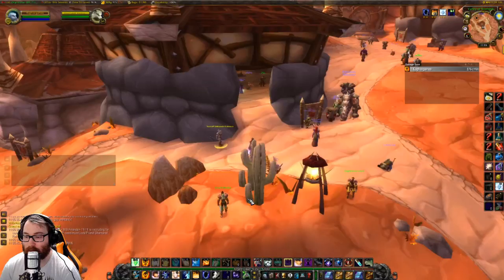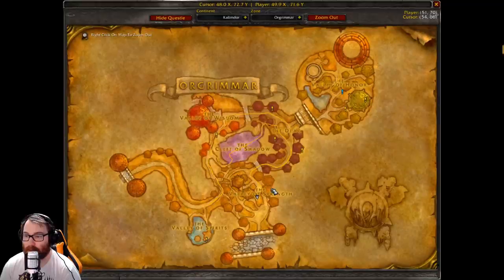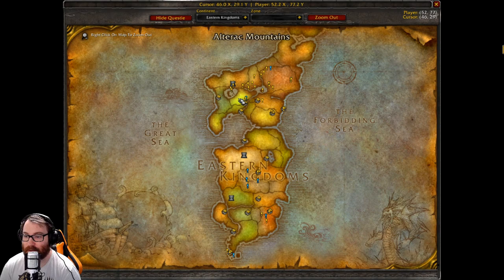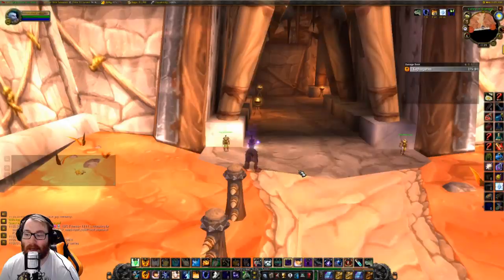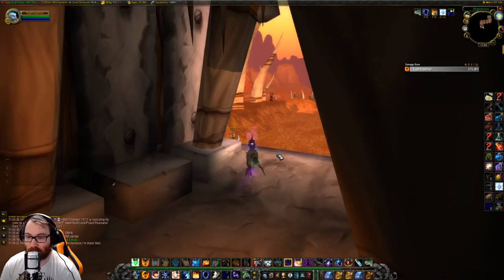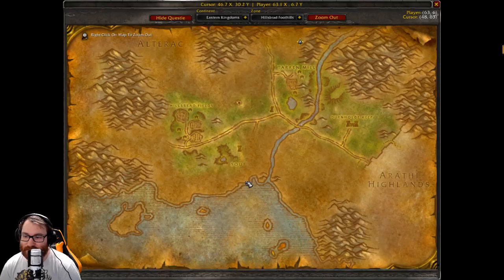The first quest you can get is 'In Defense of Frostwolf' - you come to the Frostwolf Ambassador in Orgrimmar right here in front of the bank. Then you want to go to Undercity - find a mage to port you or take the zeppelin if you can't find one. Once at Undercity, fly to Tarren Mill and then go a little bit north to the Alterac Valley hideout for the quests.